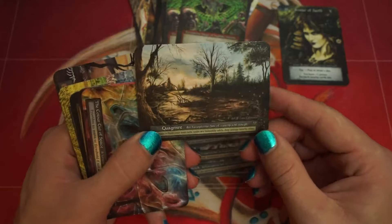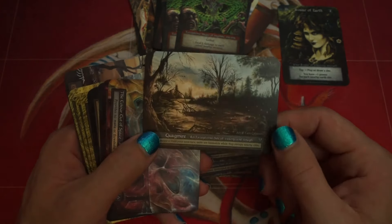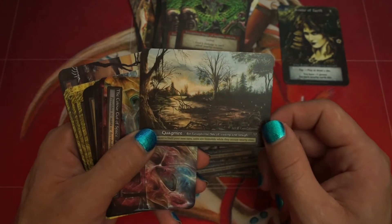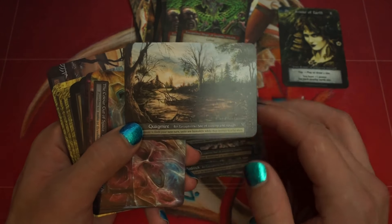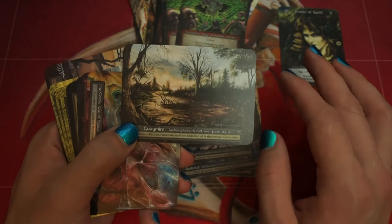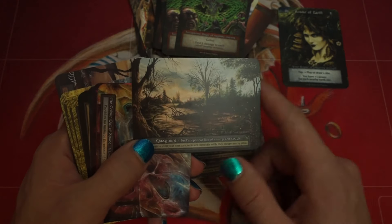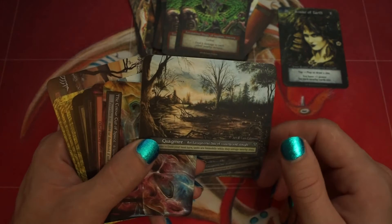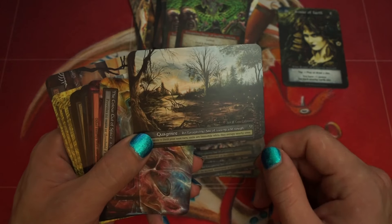1 Quagmire. Quagmire could probably go up to two — maybe remove a Village or something. Quagmire is very strong. Playing it on turn 3 and giving yourself a breathing turn where they can't attack feels really good. You can set up for some removal spell or something. It's another setup card. Quagmire is very strong and probably can go up to two.